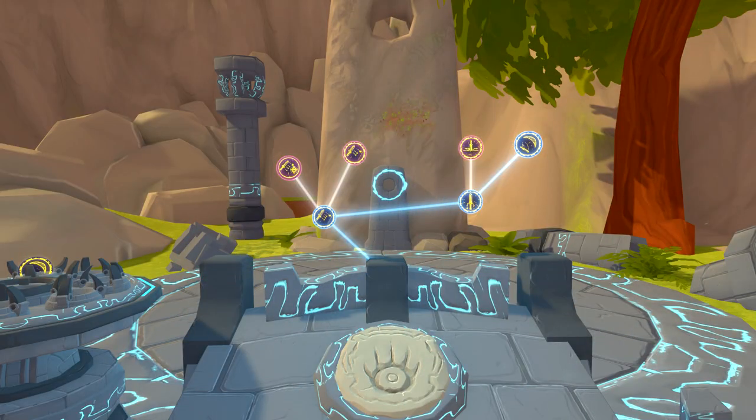The next thing we will be going over in this video is the skill tree and what every skill does. The shrine is located to the left of Town Hall, down the mountain pass, and on top of the hill.